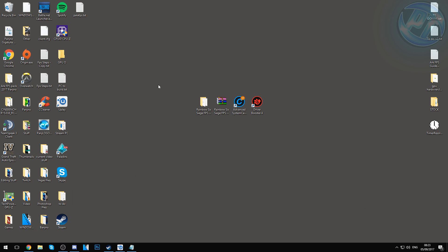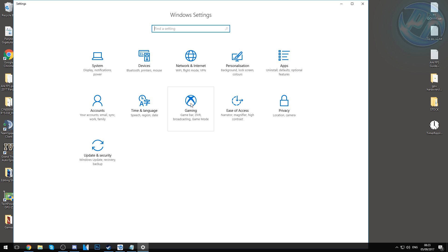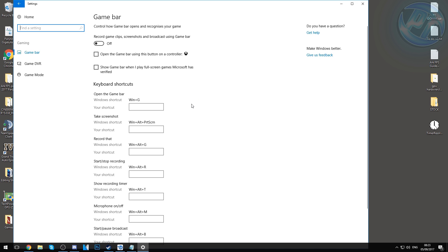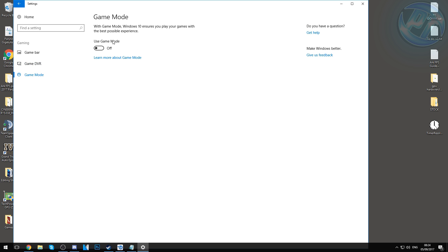Now we're going to disable excess Windows gaming options. Go to the bottom left, press the System Settings cog, go into the Gaming settings. Select Game Bar and switch all options to Off. Go into Game DVR and turn that off — we don't want background recording as it hurts performance. Go into Game Mode — you can experiment with this, but as of September 2017 I find it's best turned off for most people. I personally have Game Mode turned off.